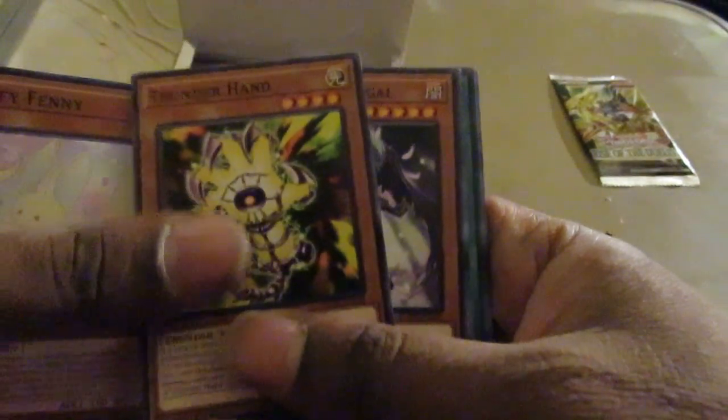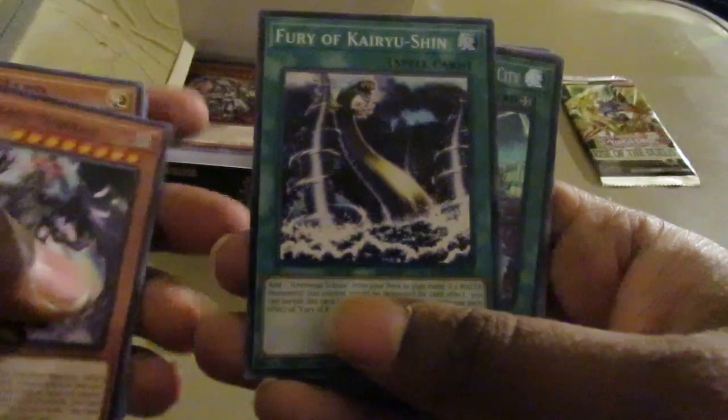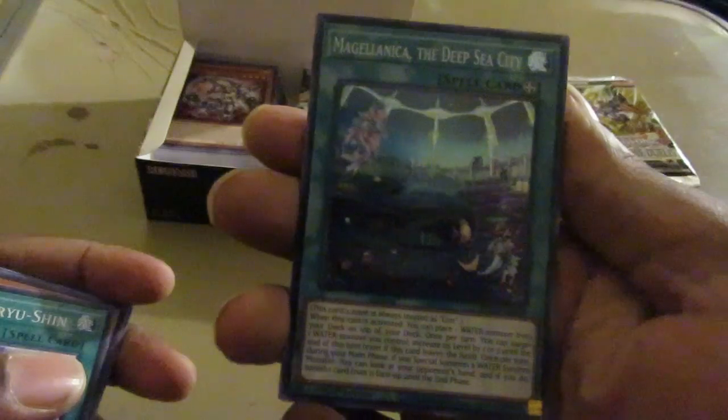These cards like to be stuck when opened up. Melfi Fenny, Thunderhand, there's Legendary Kairo Yuxin, and Deep Sea Diva's Field Spell — Megalonica, the Deep Sea City.